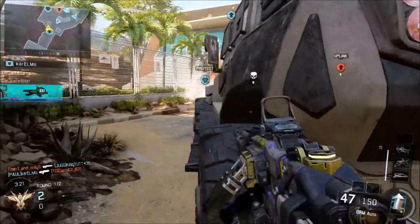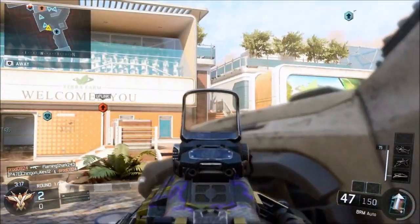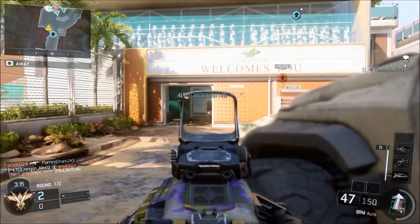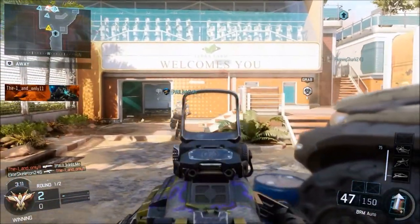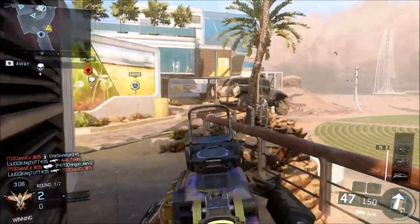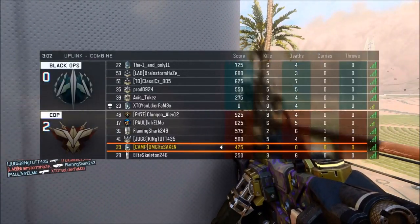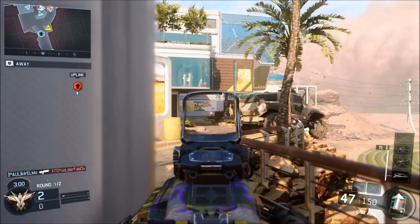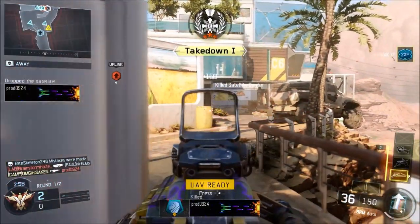This spot I'm camping on for Uplink also works in Team Deathmatch, Kill Confirmed, and Domination — it's a great way to camp the Combine map in general. To improve your KD you also have to have the right setup. I'm using a BRM setup because it gives me a nice distance and range — I have a grip and quick draw on this gun.